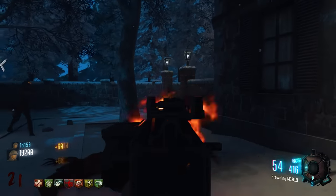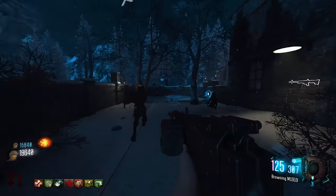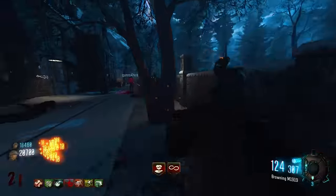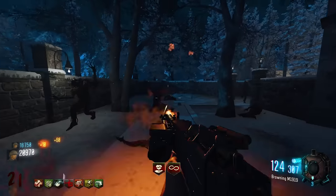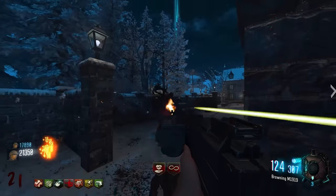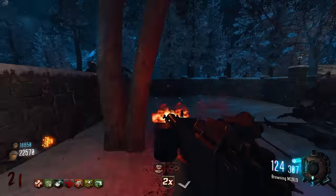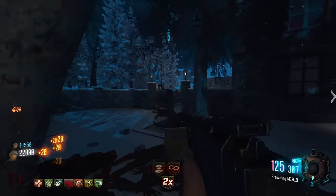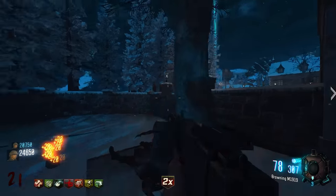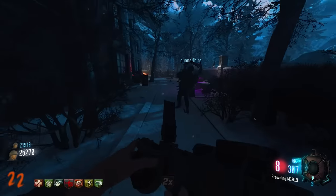The demonic announcer keeps encouraging them: 'Way to go, team.' Nobody spawns behind them in this position — ideal. The Browning is performing exceptionally well. One player takes Dead Shot Daiquiri to help with hip-fire accuracy. They plan: pack the Browning next round, then they'll be ready for the 50K ritual.